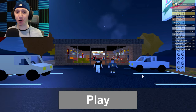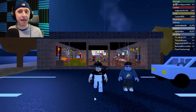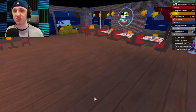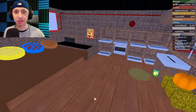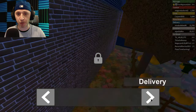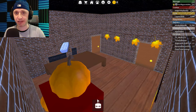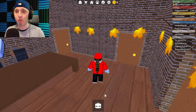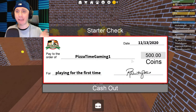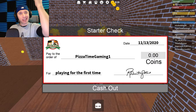So here we go. This looks like our nice little quaint pizza spot — mom and pops, I hope. So we're going to go ahead and get started and see what there is to it. We're doing a little fly around. What should we do? Delivery — okay, anything else is locked. So it looks like we're going to start with delivery. Hey, I can't complain. 500 coins paid to the order of Pizza Time Gaming 1 — that's my handle on Roblox. Playing for the first time. Let's cash it out. Cha-ching!